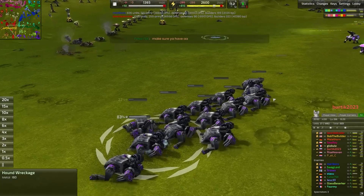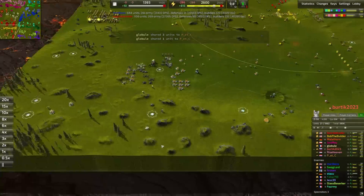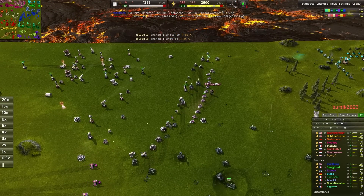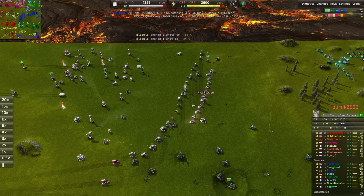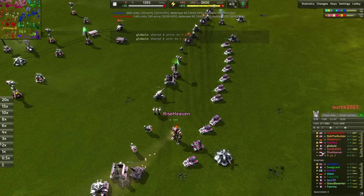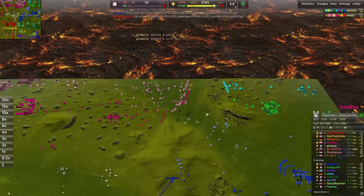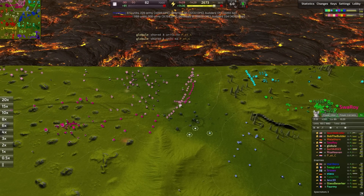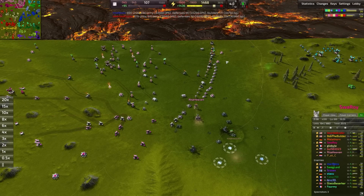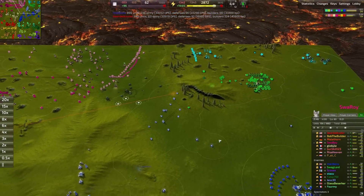A lot of dead hounds here — little hound graveyard, very sad. We have a single tank in the back line causing a little bit of panic. This northern line is continuing to push in here. Rise Heaven — it almost sounds Japanese — has a really nice army up here. They are the light pink player, the second line here. There's also a hot pink player who has units out, all T2 vehicles from the Armada faction — really, really strong and going to be very good against the T2 units coming out of green's production facilities.